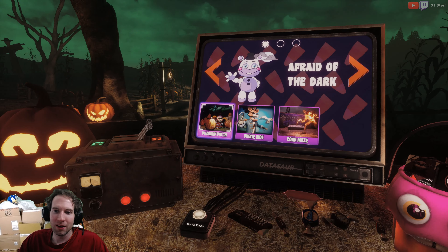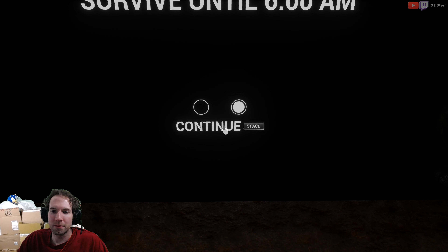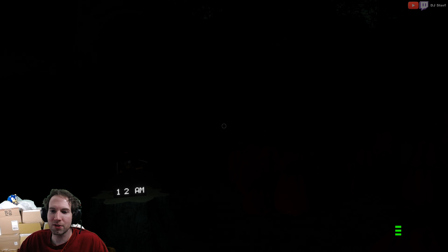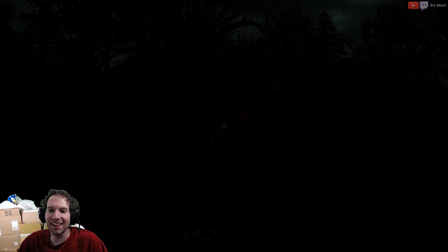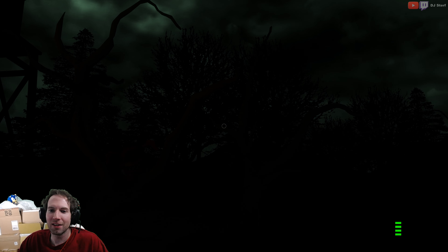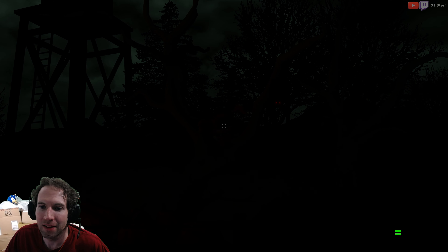I just wanted to see the mouse macro on that one. Let's go to Plushkin Patch — you can actually see the battery on this one. This one is pretty fun and I did this one on stream. It doesn't really work very well with the macro. You've got to hold it down, but it kills your battery. If you do click too fast, it just drops the item. You've got to use E to throw.